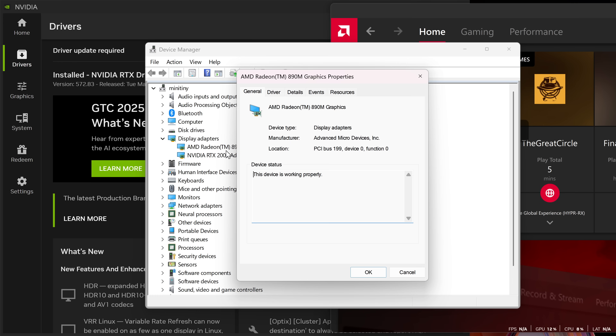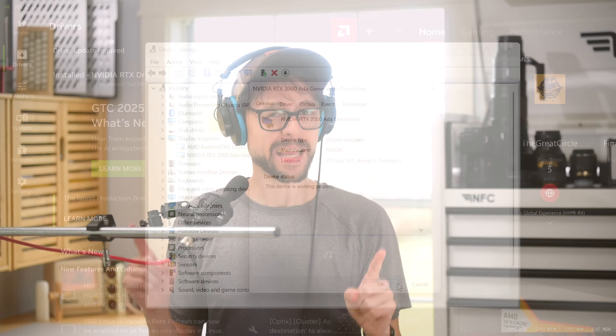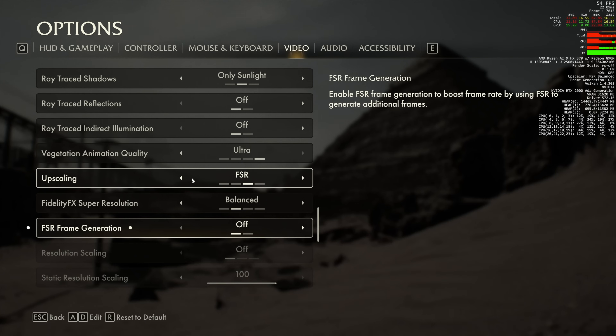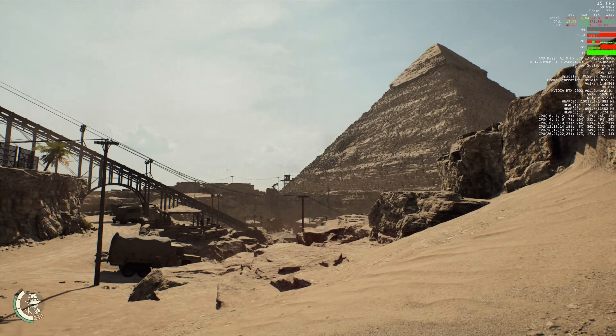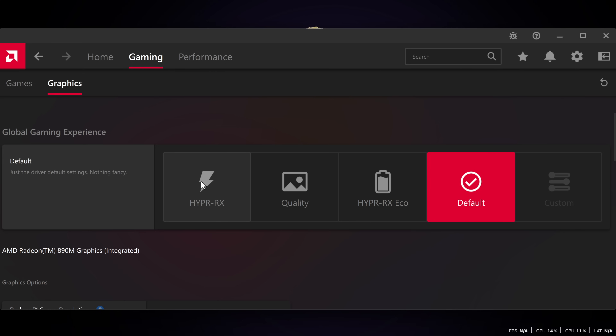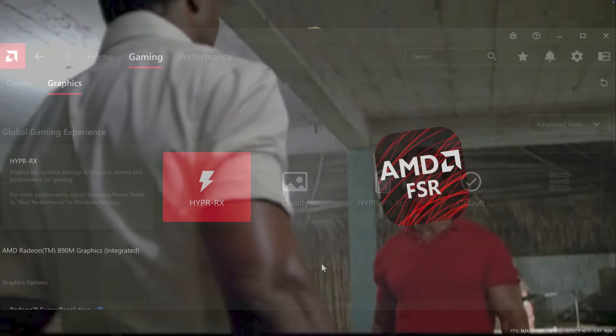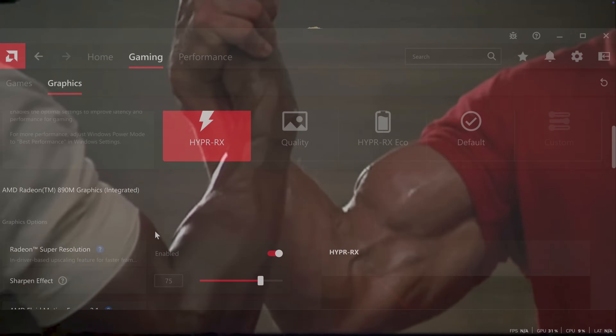The rumor went something like this: if you had an AMD GPU and an NVIDIA GPU installed in the same system, you could enable DLSS in games that support it, but then force AMD FSR to upscale the graphics in the Radeon Settings Control Panel — basically, using your AMD GPU as a coprocessor.